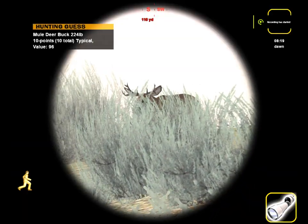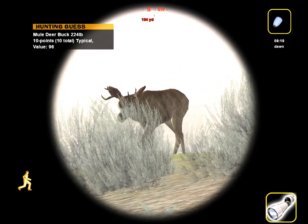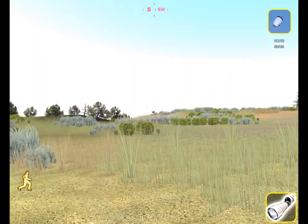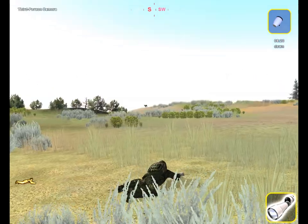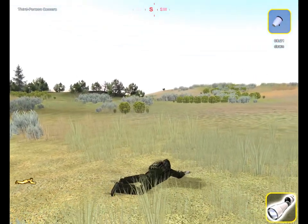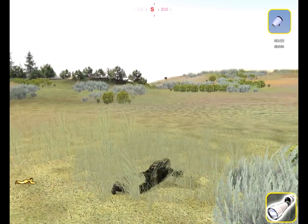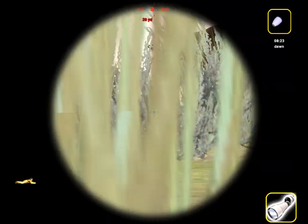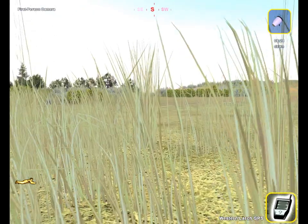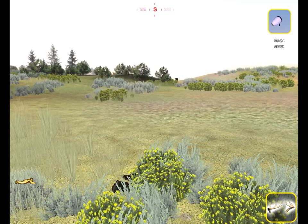Alright, we got our first small buck coming in right now. Looks like his estimate is gonna be 96 with 10 points — by no means a huge one, but a good way to start the hunt. I'm gonna let him come in closer and get this crossbow test run going. I'm gonna stay prone right now — I want to be as stealthy as possible so we can get close and get a good shot on him. I'd like for him to stop, but we'll rattle him in and keep his attention.